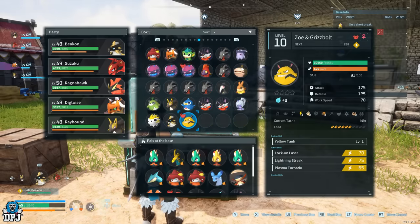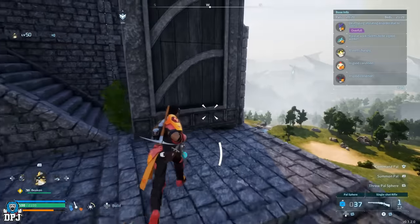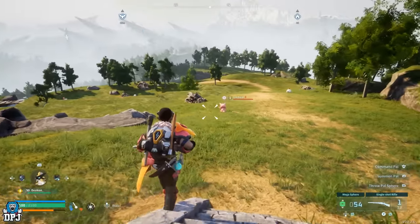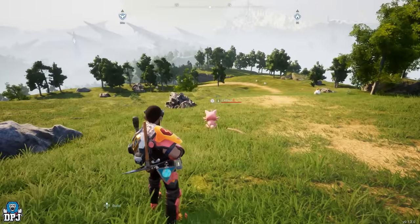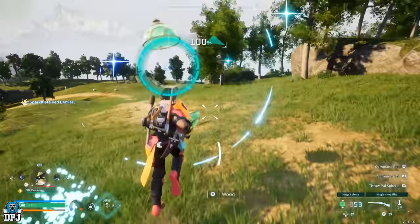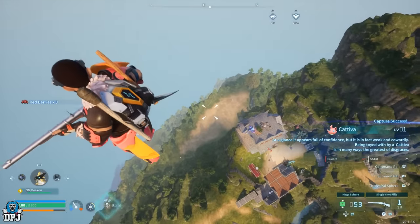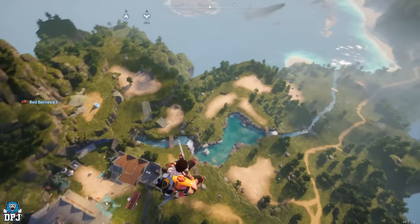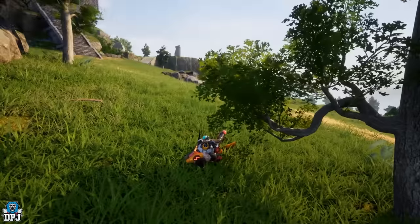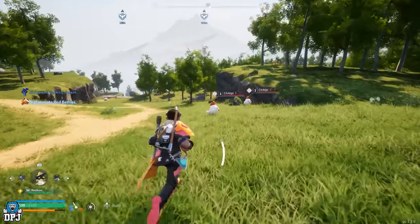Next, here's a quick glitch that lets you fly up into the sky and glide across the map early on — as long as you have the glider. Don't attempt this without a glider or death awaits. To do it: simply catch any pal, then mid-catch jump on top of that sphere. When you land the catch and get that pal, you'll launch up into the sky. From there, pull out your glider and glide across the map. It can be used early on to reach certain places.